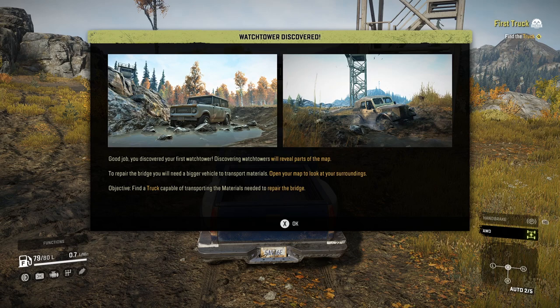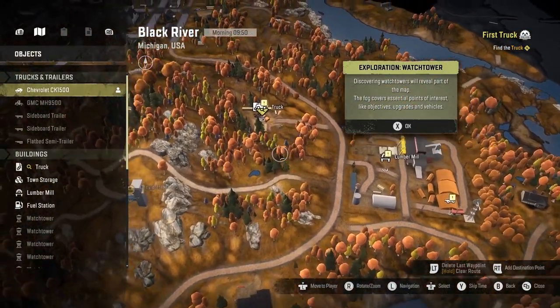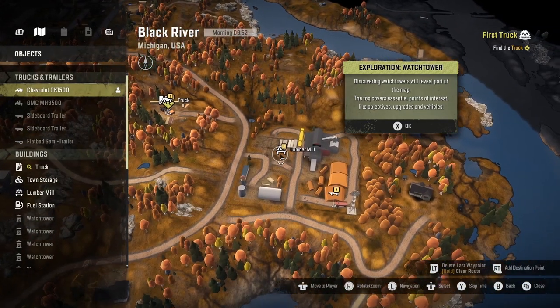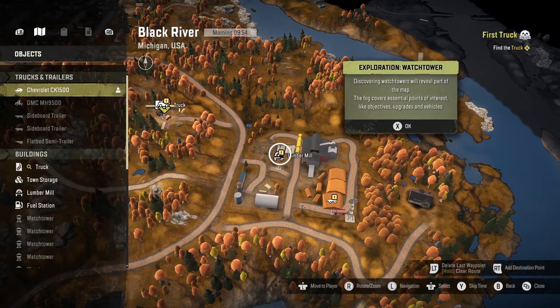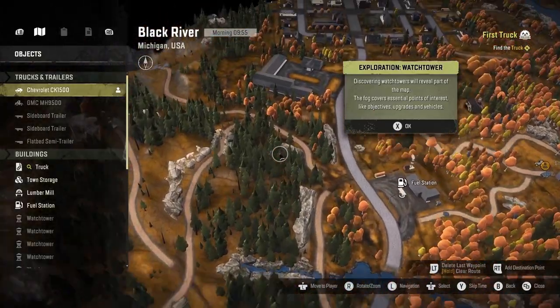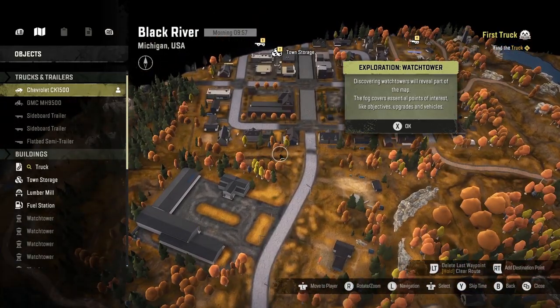It will reveal paths on the map. To repair the bridge you will need a bigger vehicle to transport materials. Open your map to look for your surroundings. Find the truck — it will transport the materials needed to repair the bridge. So there's a truck here and a lumber mill here. I need to get the truck from here, probably go to the lumber mill, grab materials, then head back to the bridge to fix it.